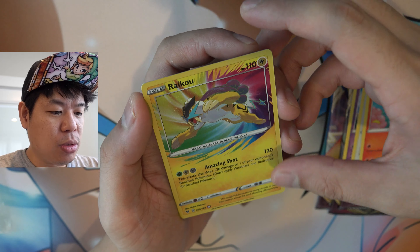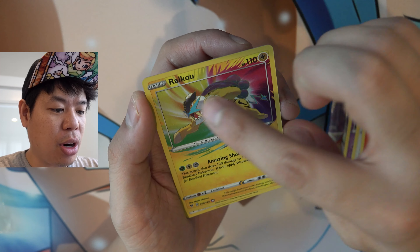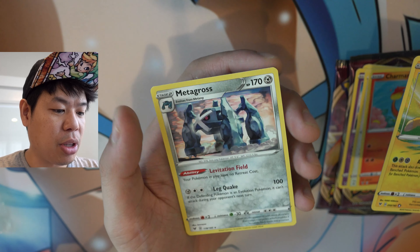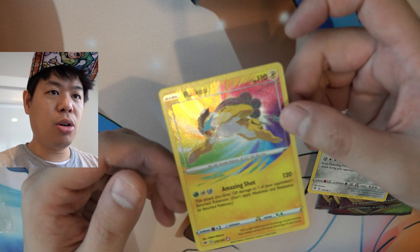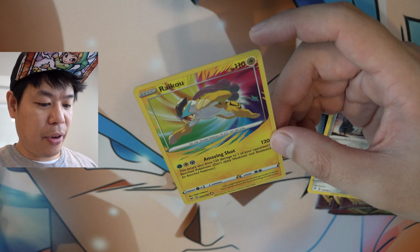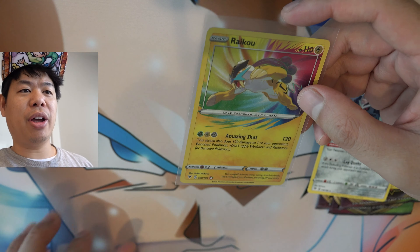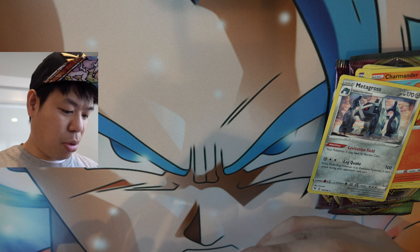Oh, Raikou! This is sick. That card looks awesome. Holy crap, I like the rainbow effect around that. Wow, the centering looks really nice on this one. And then we have this guy here — whoa, look at that. This guy has to be perfect. The centering on this is like legit. We got to put him in a sleeve just in case, because this guy looks way too perfect.